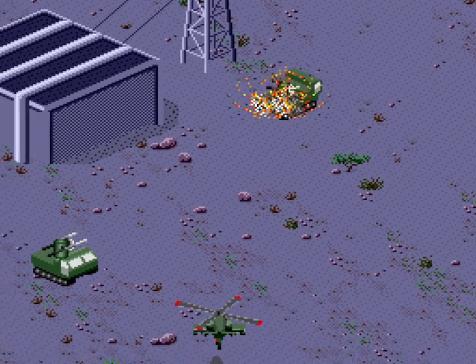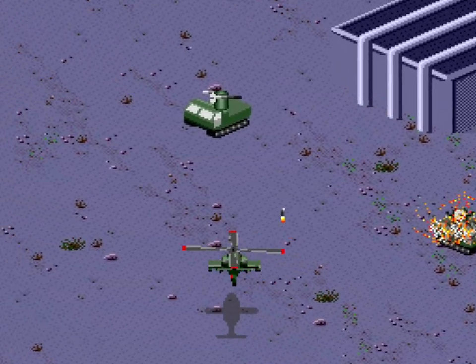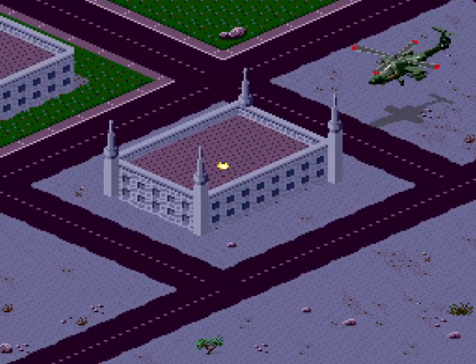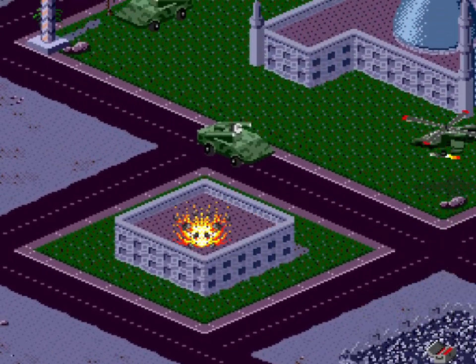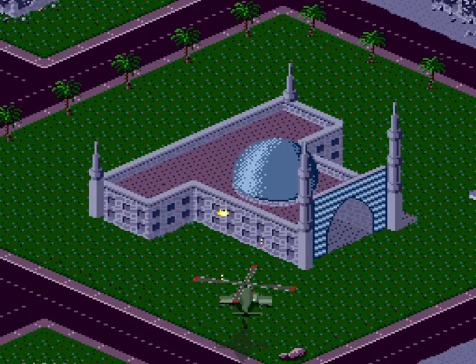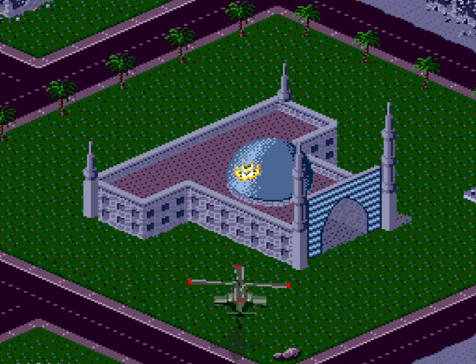Objective six is the power station guarded by M48s — nothing we haven't seen before — and they go down nicely with some ammo and an armour repair for my troubles. The madman's palace is guarded by no less than four crow tails, which cost me just about all of my heavy weapons ammo, but the last few hydras I have are just enough to punch a hole in the roof so my co-pilot can get in.